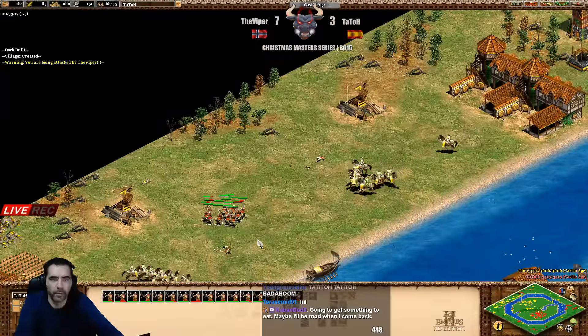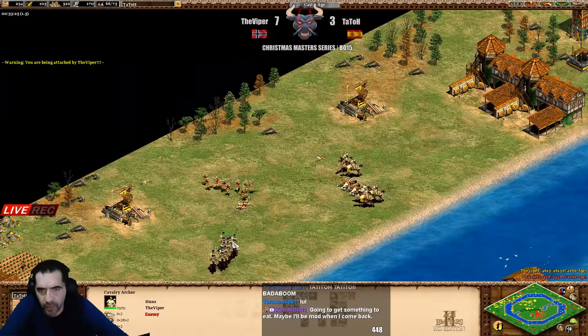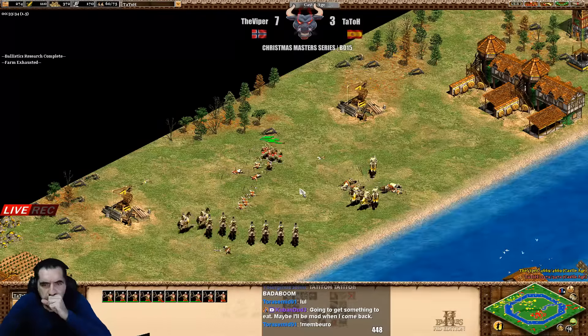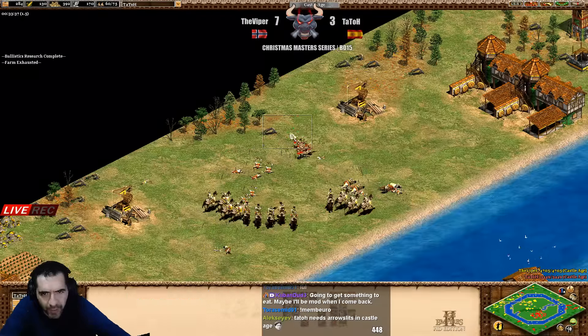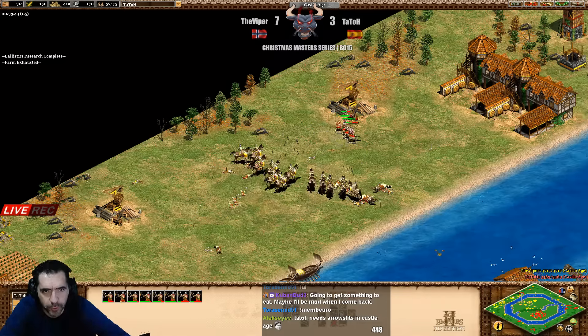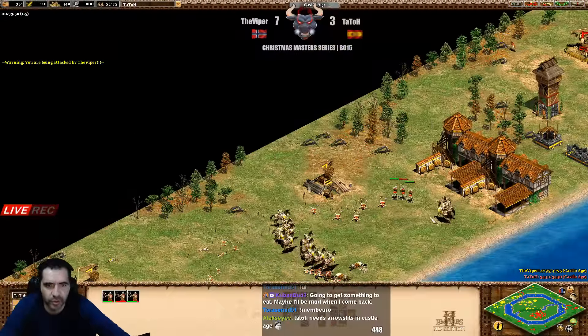Now one cavalry archer down - he has no bloodlines, that's another thing. The micro is needed. Those cavalry archers now with ballistics plus two, bloodlines plus two, plus two plus two - is he doing siege? No, he doesn't have any siege. Look at the score difference - I'm afraid.